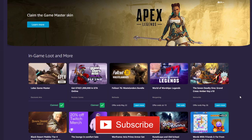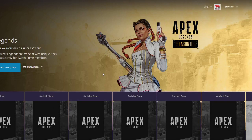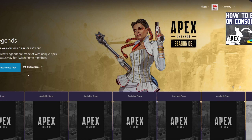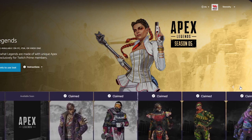Head to twitch.amazon.com and you'll be brought to this screen. Make sure you log into your Twitch account and that your Twitch account is linked to your Amazon Prime account. Once you do that, you'll also need to link your EA account for the platform that you're playing on. Make sure you link your main account so you get these skins on the system of your choice. After your accounts are linked, you'll be able to see that Loba is now available.